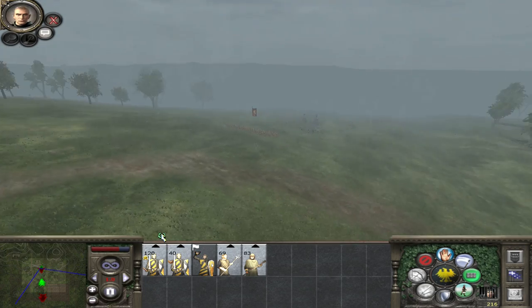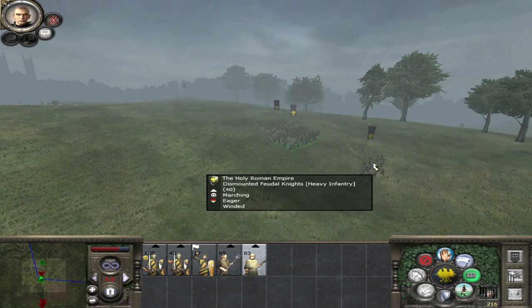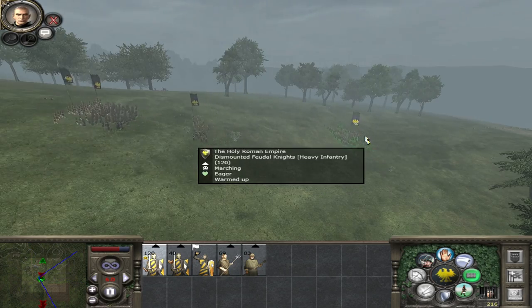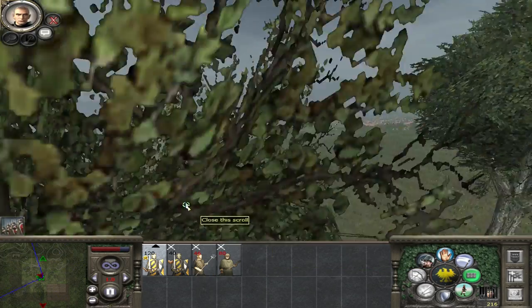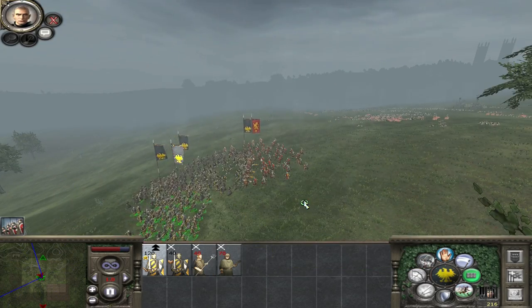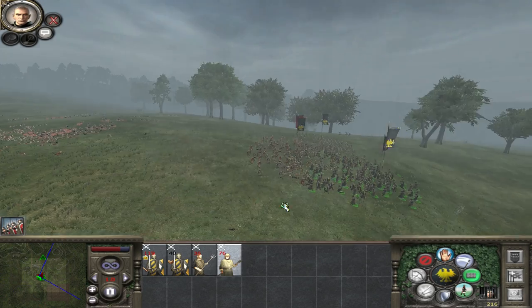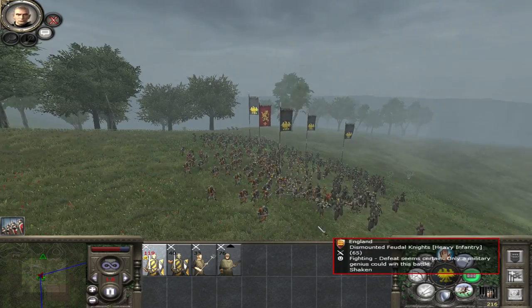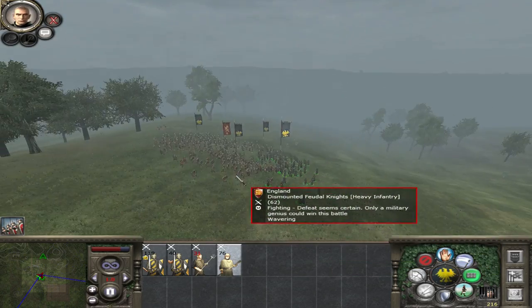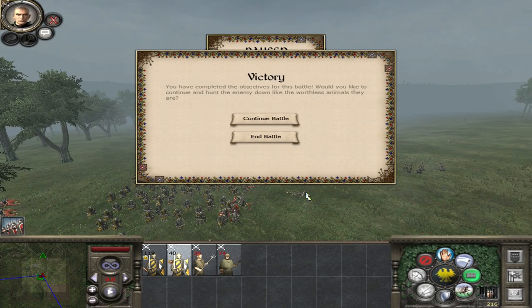Okay, they're gonna come back for me. Here's my army: peasants at the front, religious fanatics, feudal knights, and my general in the back. Give them a fight-to-the-death order. Let's get our general to come up around and attack from the side. Religious fanatics go on this side. There you go fanatics — attack! And victory is ours!